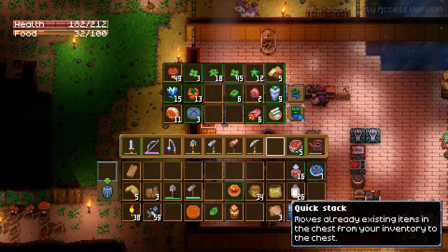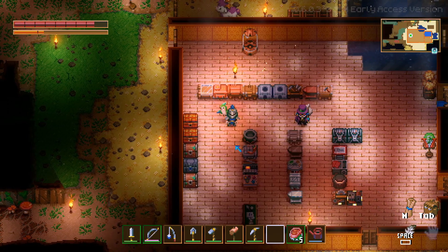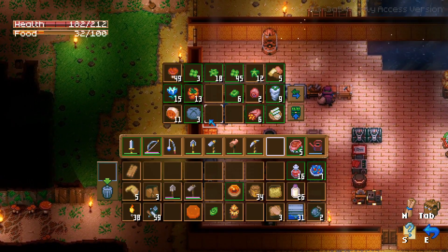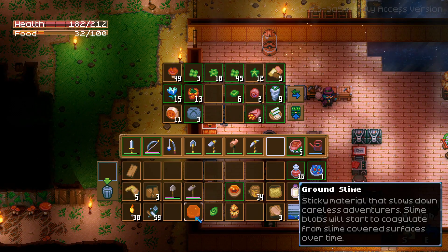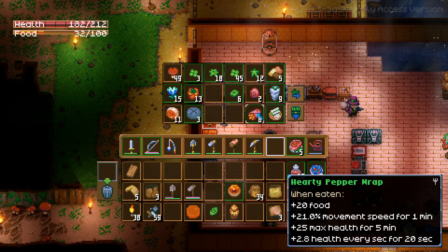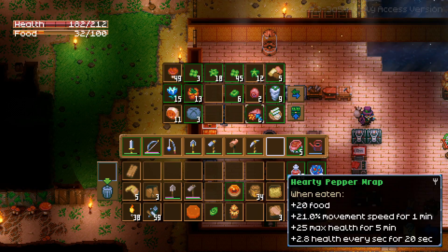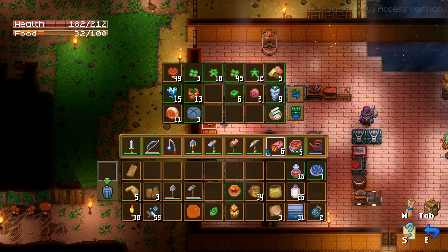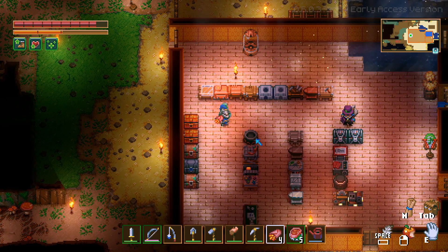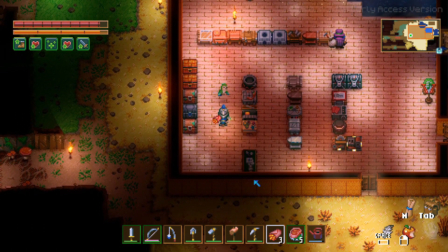I had some commenters — thank you all for your comments. One of them specifically recommended that we do a little cooking, maybe we should experiment with some of the foods we've got, and I agree with that wholeheartedly. We have done some cooking. Oh speaking of which, my food's already kind of low. Let's have some hearty pepper wrap — delicious! Eat a few of those so we fill all the way up.